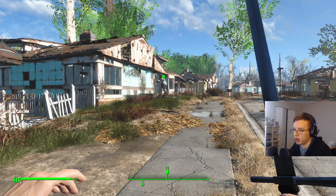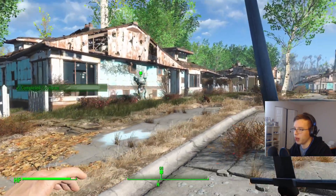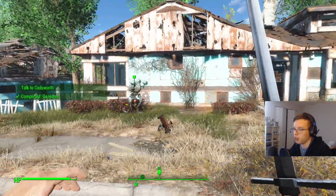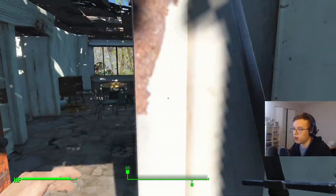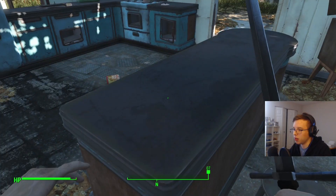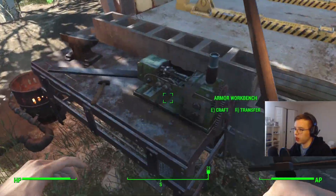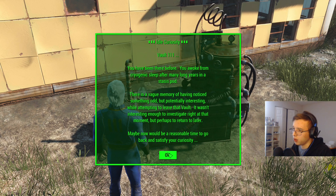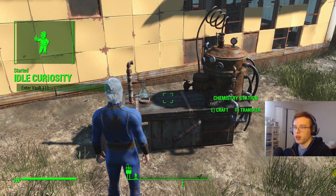Geralt is scared of the robot and doesn't quite understand what he's looking at, so he's going to try to sneak past him and grab his comic book that he very much enjoys. I need to find the chemistry station for a couple of things. There's a vague memory of knowing something odd — potentially interesting while attempting to leave the vault. It wasn't interesting enough to investigate. I wonder what that's about. Idle curiosity.